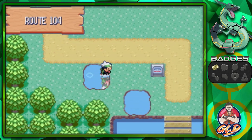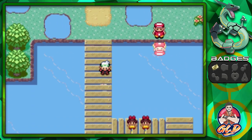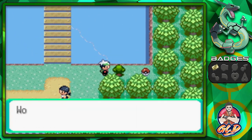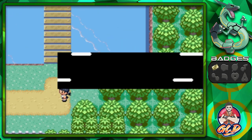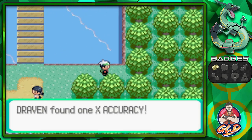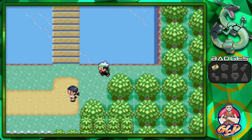Now that we have Cut on Zigzagoon, we can actually cut these trees. Bam, we cut into some trees. We cut the tree and we get ourselves a new item, which is an X Accuracy. Thought it would be something greater.